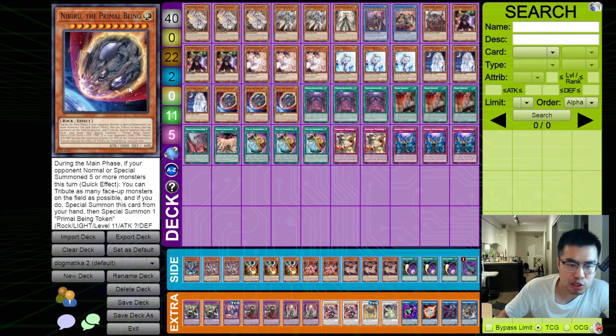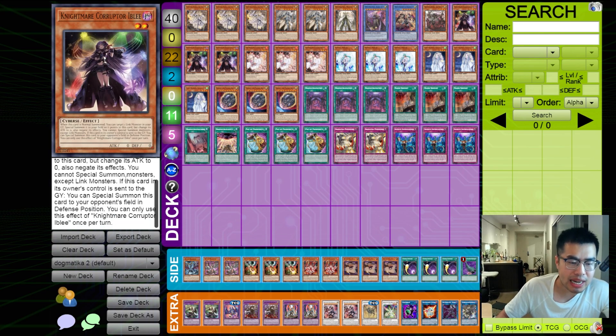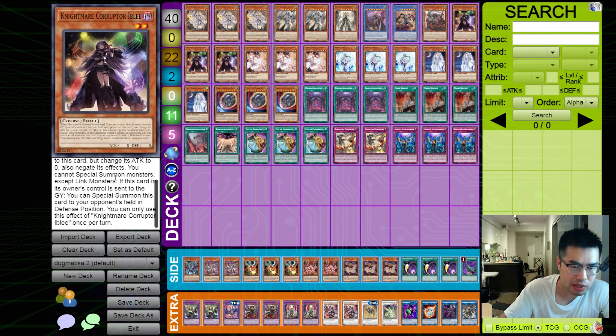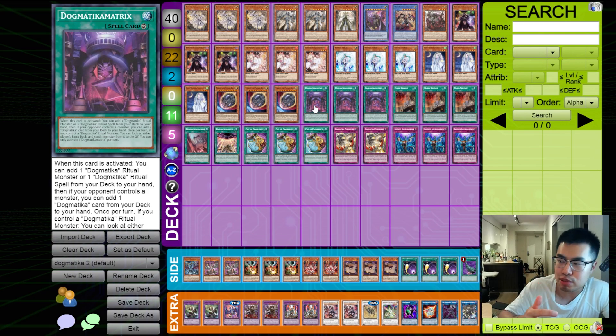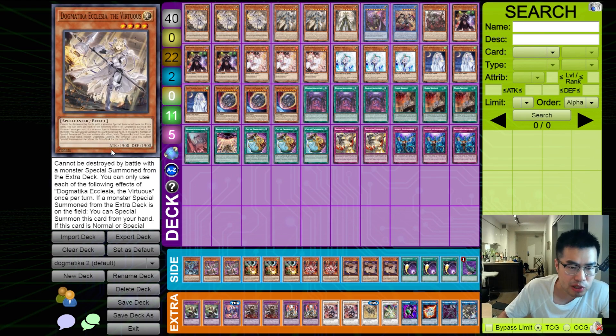How this deck actually pairs really well with Dogmatica Matrix is the existence of Nightmare Corrupter Iblee. When this monster is normal summoned, you can link it off into Salomongrate Almirage, which allows her to trigger her effect to bring herself back to the opponent's side of the field in defense mode. Number one, it locks your opponent. Number two, it puts a monster onto your opponent's side of the field on turn one so we can take advantage of the Dogmatica Matrix and get an instant plus two.